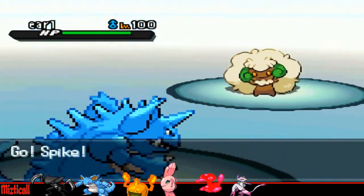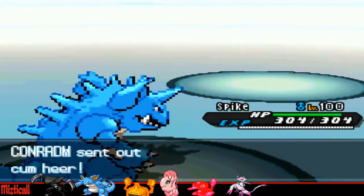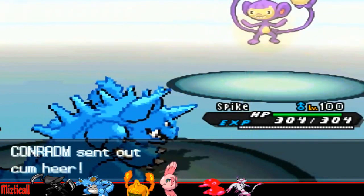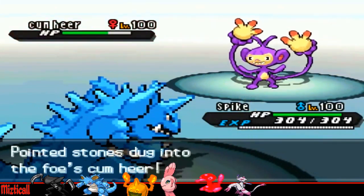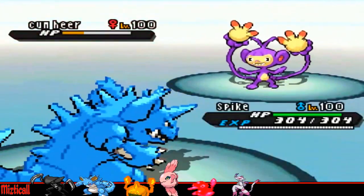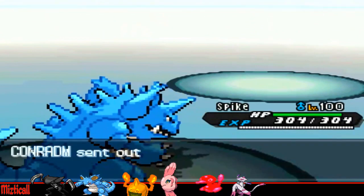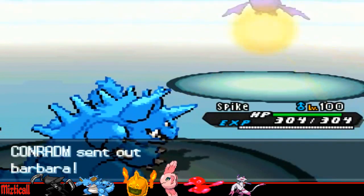I decided to go into Nidoking, because I know Giga Drain won't do that much — he's probably invested in HP more than anything else — so I can just go straight for Ice Beam and just destroy something. He goes into Ambipom, I guess, hoping to take an Ice Beam a bit better, but he just dies outright, because nothing really likes to switch into a Nidoking — even if it's a neutral move, it still does absolute damage to everything.